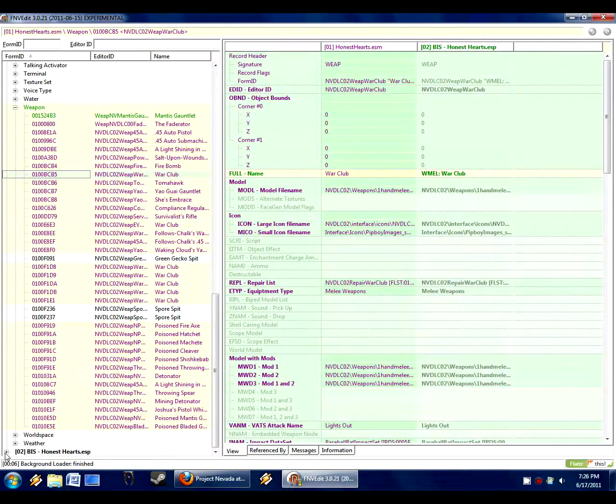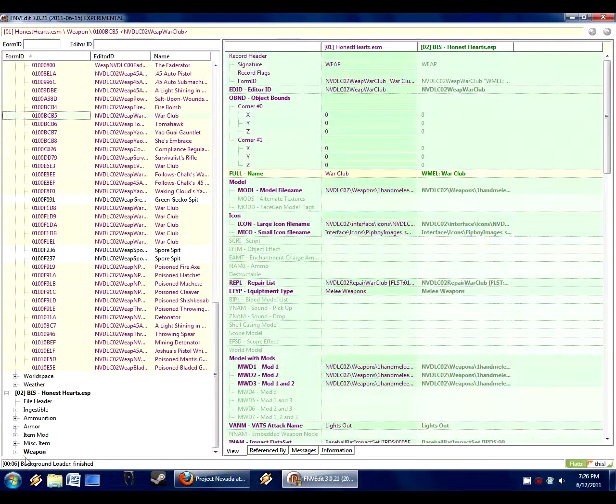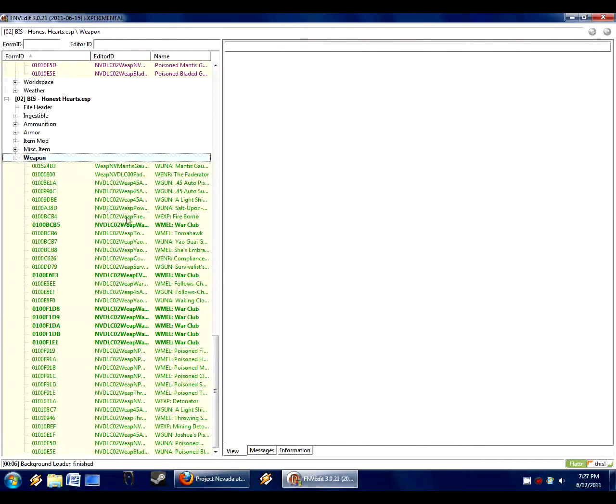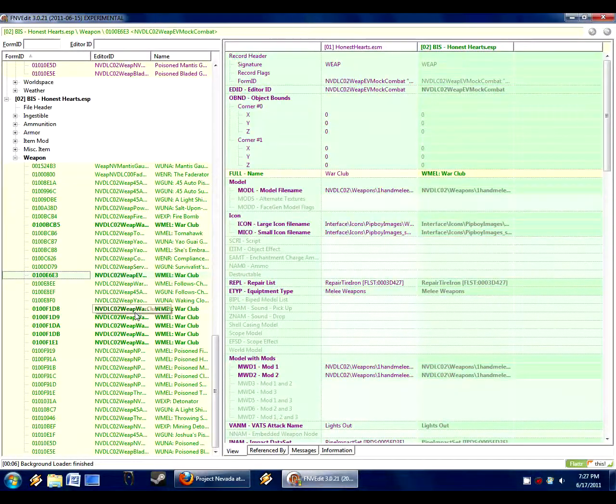We can see down here that BIS Honest Hearts is now in bold. If we click on it, Weapon is in bold. FNV Edit is telling us everything in bold has been edited — it's been changed in this ESP since we had the program open. Notice the melee weapon, the War Club, now has the proper naming tag. And that is all I'm doing for this first introduction segment.